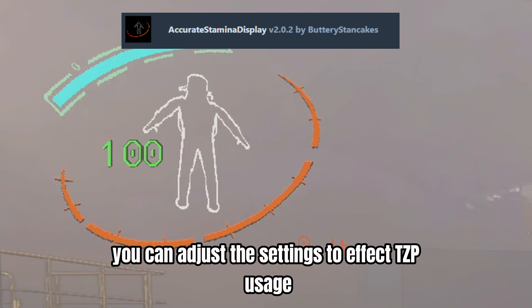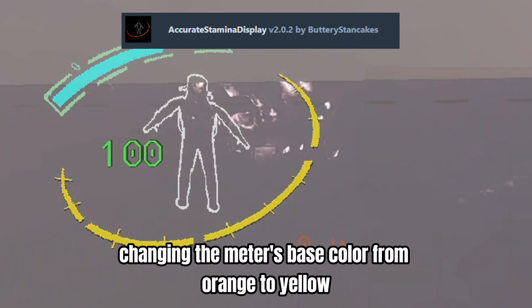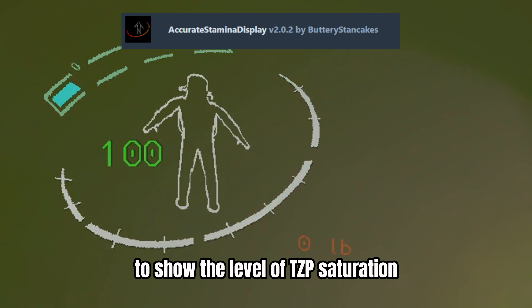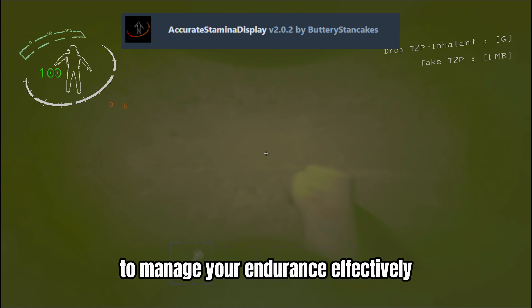Additionally, you can adjust the settings to affect TZP usage, gradually changing the meter's base color from orange to yellow, then green, and finally to white to show the level of TZP saturation. This feature offers a cool visual guide to manage your endurance effectively.